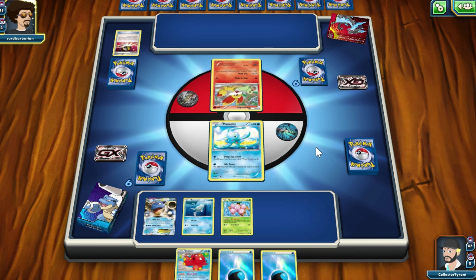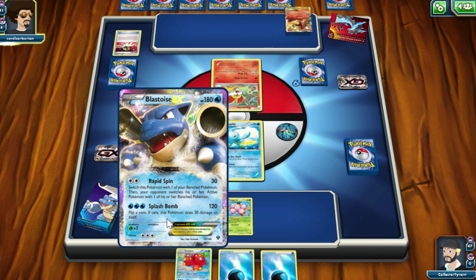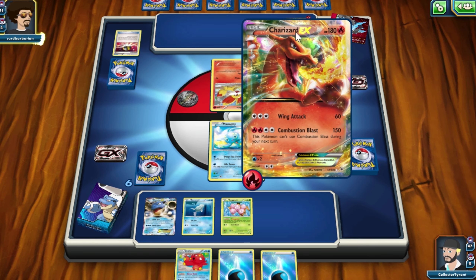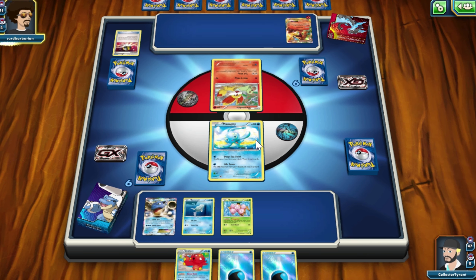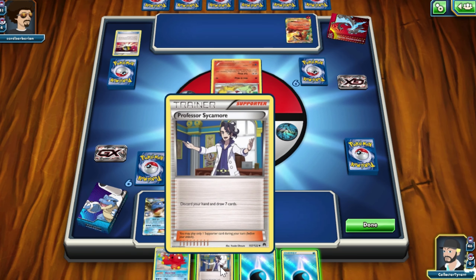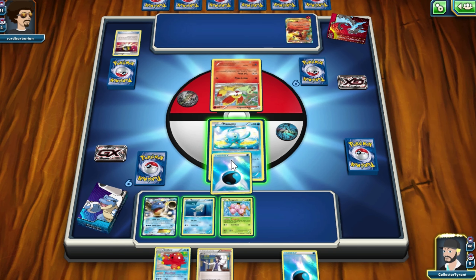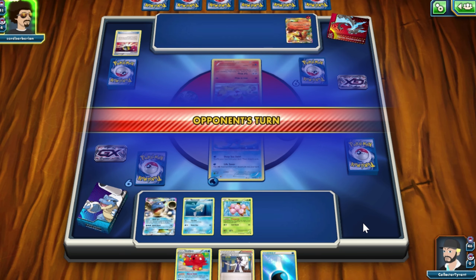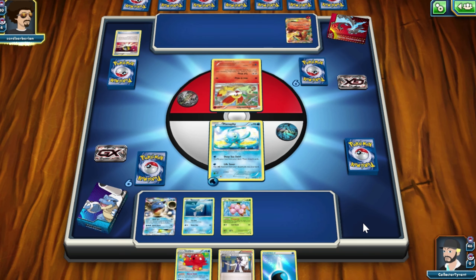He seems to have picked up the Charizard EX and it's in his hand now. It's good to know that we've got both our star-of-the-show cards on the bench there. I do have the advantage being the water type, but this thing can hit hard, I know it can. So we're going to have quite an interesting match ahead. We've got Professor Sycamore here — I can discard my hand if I wish, but I want to get that water energy onto the Manaphy so I can utilize that Deep Sea Swirl.